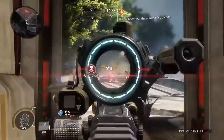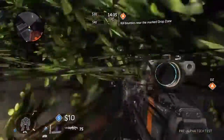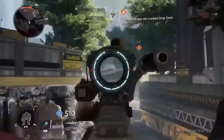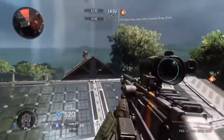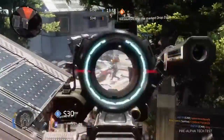Every single round, every single wave, there are going to be drop zones. Pods are going to be dropping down from the sky, and these pods are going to be releasing AI. At the beginning of every round, the game tells you how much money these AI are worth. Grunts are $10, Spectres are $10, and then this type of enemy is like $30 or $40.